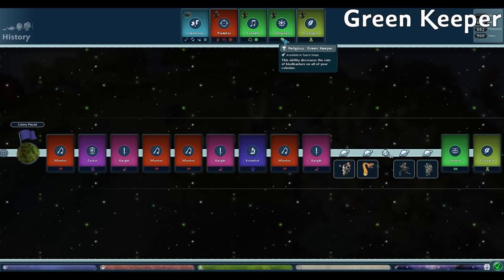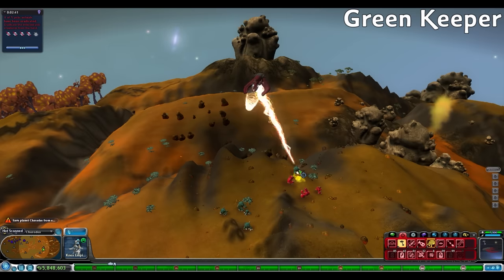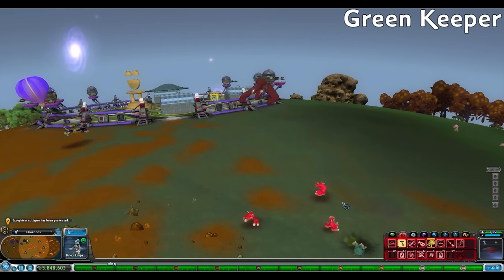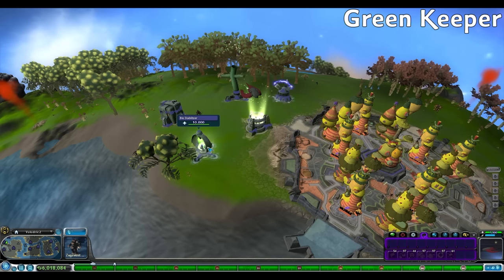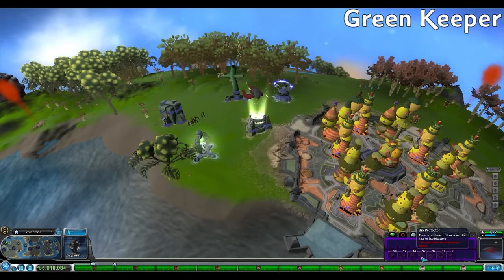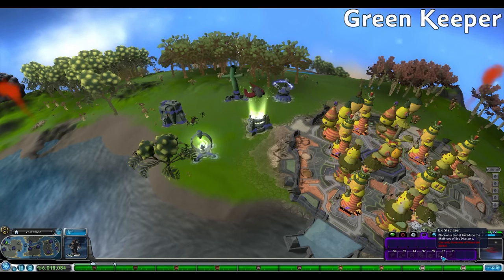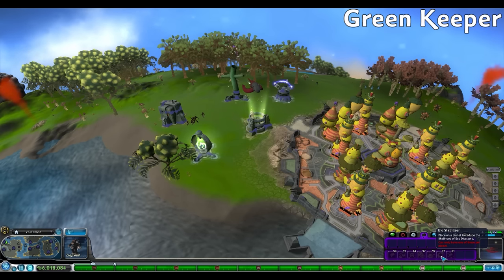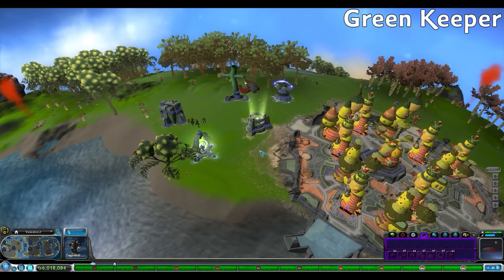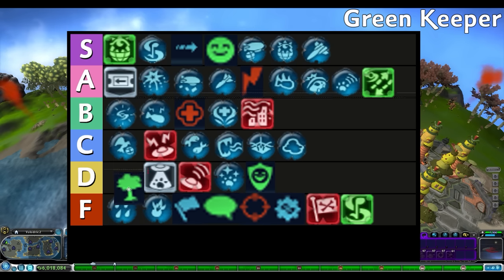Greenkeeper is great for early game but wanes in usefulness into late space games. Greenkeeper reduces the rate of bio disasters for all colonies, where we have to eliminate 5 creatures to avert an ecological collapse. However, just like with Pleasing Performance, the Biostabilizer is another colony tool that fills the role of the Greenkeeper. I've had saves with fairly large empires and with the Biostabilizer on each planet, I really didn't notice biodisasters becoming a big issue. I'm not sure what the exact chance the biodisasters are reduced by, or if the Greenkeeper and Biostabilizer reductions are stacked. D tier.